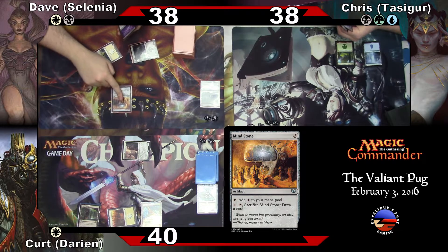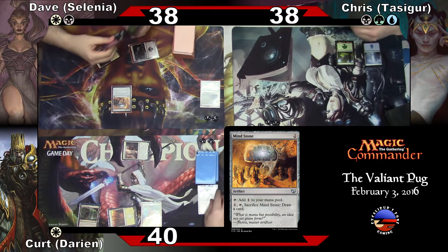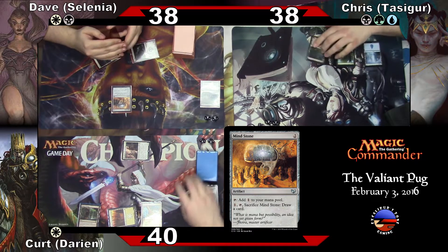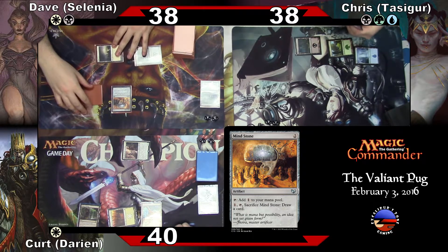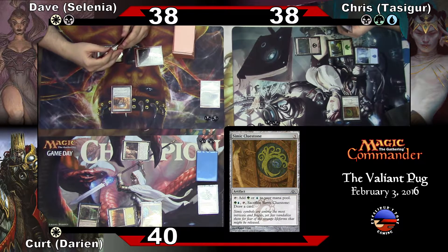Minestone. Go. I'm going to put that — Swamp. And Simic Clue Stone. Awesome. Go ahead.